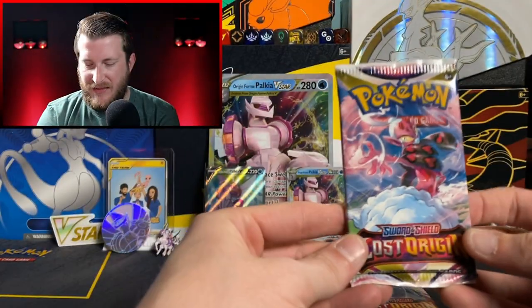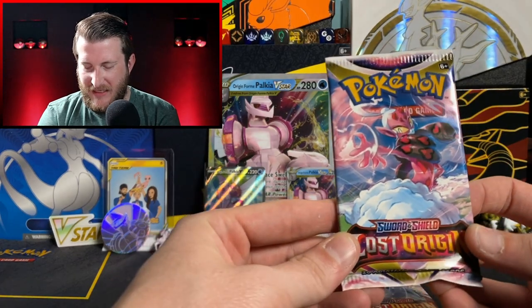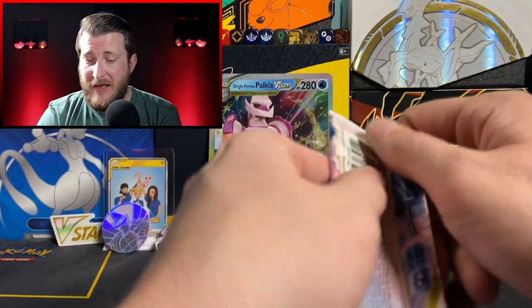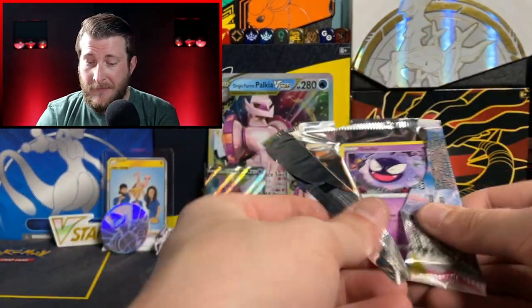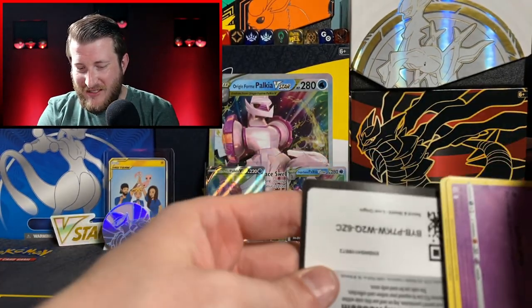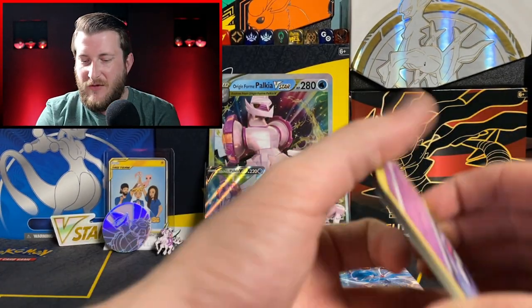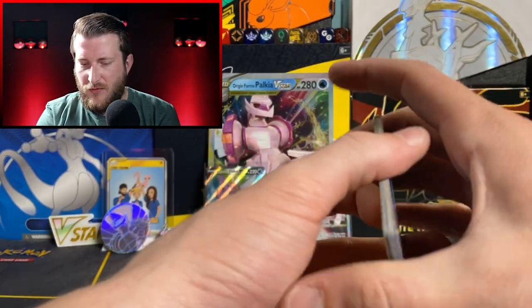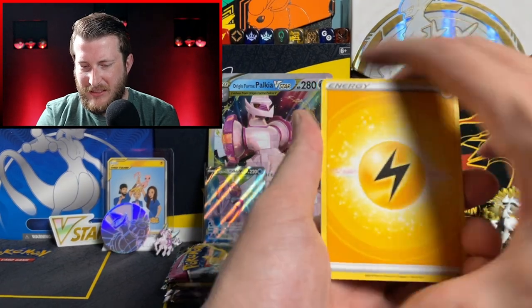Let's get right into our opening — we're going to start with our appetizer like we did last time with the Dialga box: our 4 Lost Origin check lane blisters. Glad we started with the appetizer last time, because it's what had to fill us up for the whole meal. Let's get into our first one and see what we got out of our first Lost Origin pack.